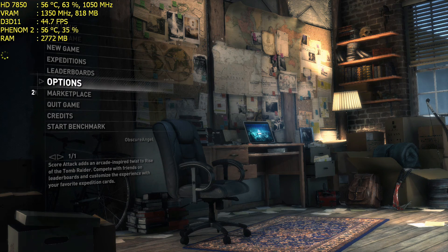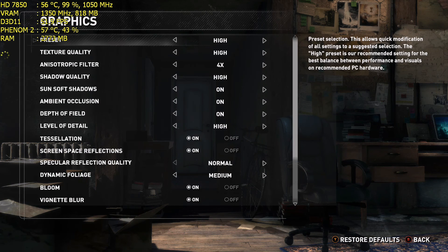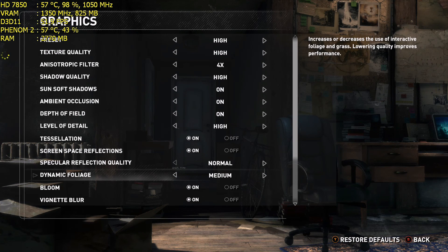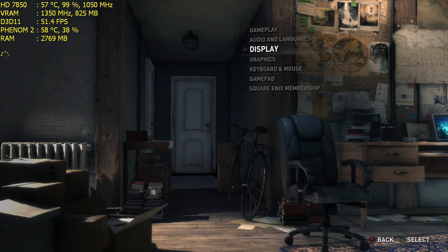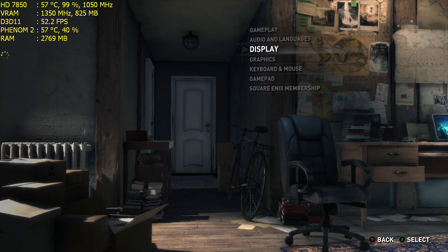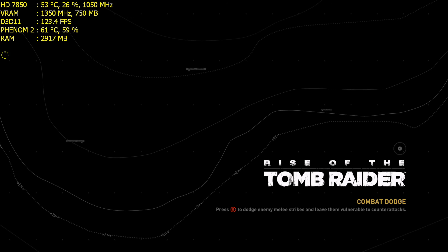Hello boys and girls, welcome to my channel, I'm Benchart. I finally have Rise of the Tomb Raider running under DirectX 11. I will bring DirectX 12 benchmarks too, but to start we will use the high, median, and low presets. I'm not going to create custom presets — just the built-in ones. I'm running at 1080p with SMAA, and I'll stick with SMAA as I usually prefer it.